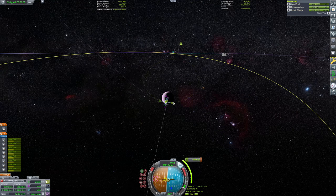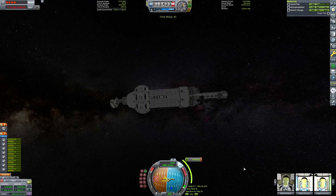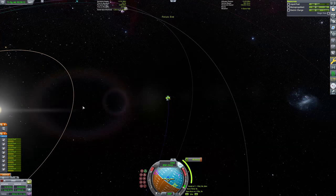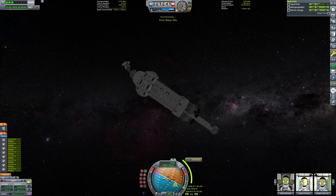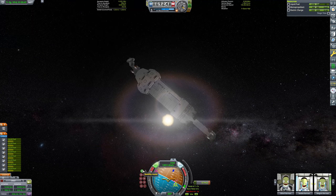Now I've got my Eve encounter adjusted with the maneuver node. We can time warp 176 days and 3 hours into the future to execute that maneuver node burn, which is just shy of 50 meters per second, so it doesn't eat into our delta V budget too much. I allowed about 1,000 meters per second of delta V to get our Gilly encounter with an extra 200 to 300 spare. Spoiler alert, obviously it does go well.